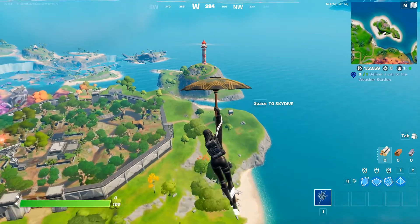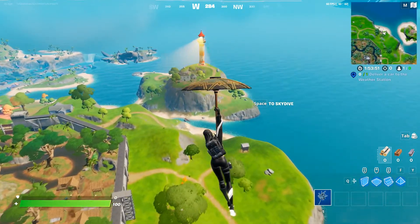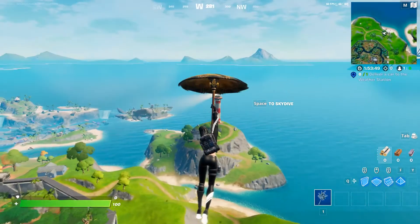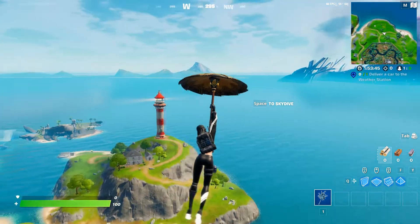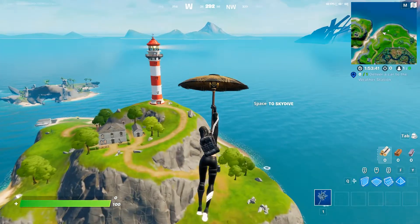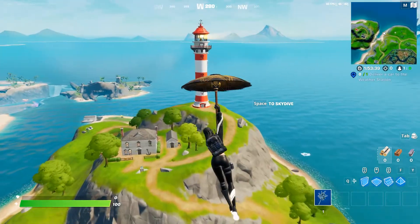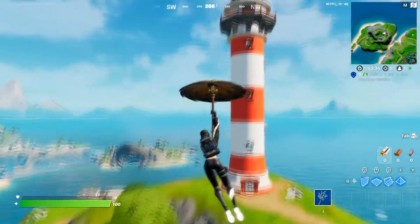You have an option — you can land wherever you want out of these three locations. First of all, this is Locke's Lighthouse. I'm going to mark the other locations. So land over here and you need to equip an emote — that's the main thing.